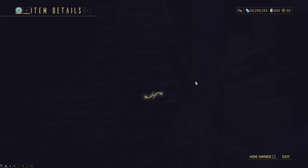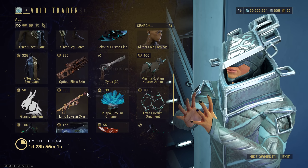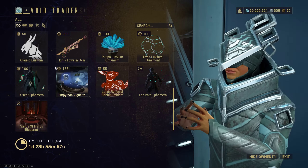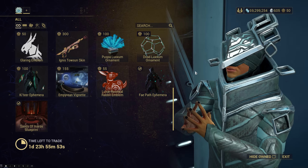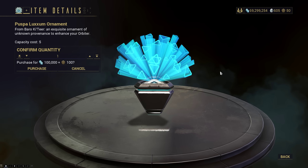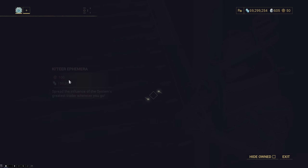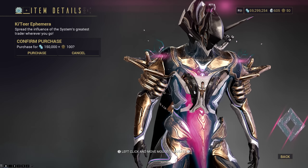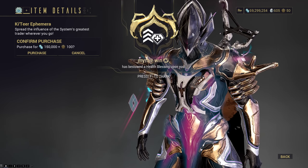The Prisma Rostum Kubro armor is here — it actually looks kind of cool. We have the Glaring Emblem; can't really see it on my chest but it's just a Kavat. The Ignis Toson skin returns once again. Vuos Spot Luxum ornament for your orbiter or dojo, and Vad Luxum same thing. The Katir Ephemera returns — it's been a little while since this showed up; it's just some Katir diamonds floating up around you.